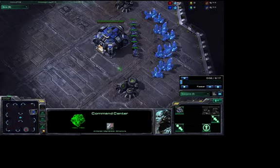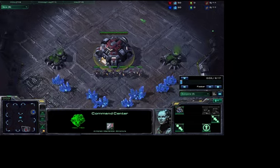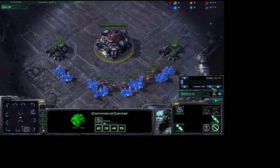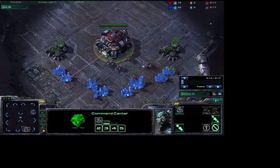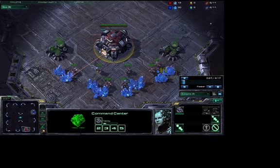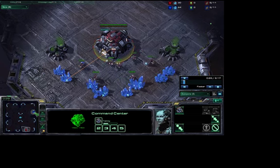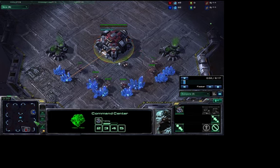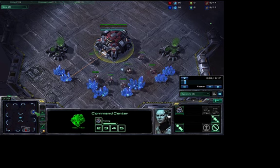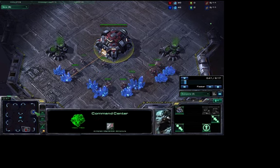This is Terran versus Terran, so let's begin. You start off with a supply depot at 9, a barracks at 11, another barracks at 13, and then by the time you get your second barracks you should have one or two marines — maybe more if you can get it.